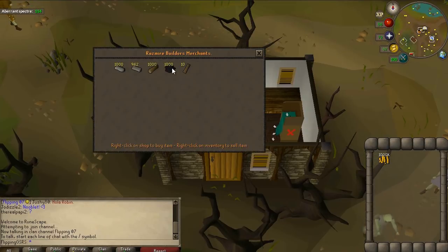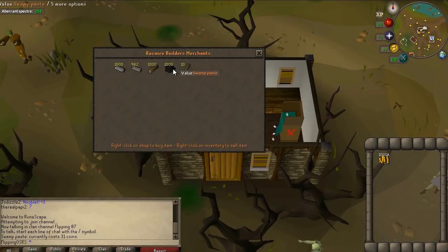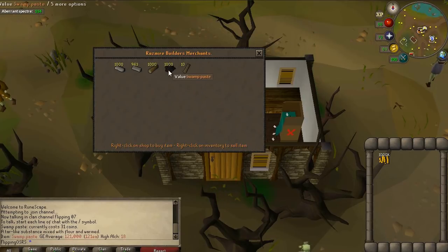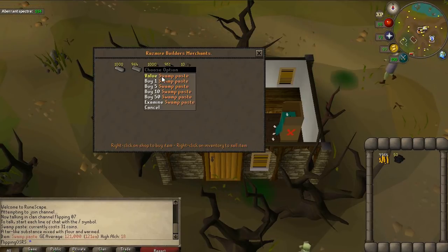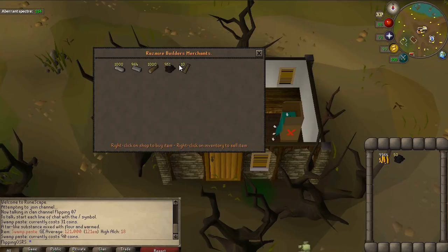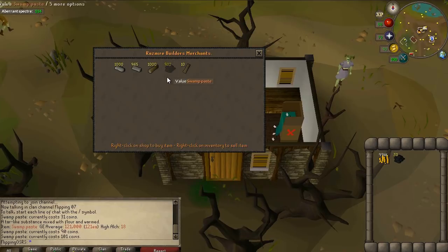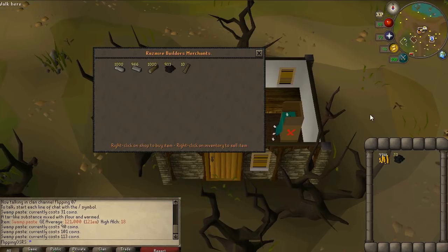In the store there's going to be a lot of stuff. What you're looking for is swamp paste — it's valued at 31 coins from the shop, however on the grand exchange it's closer to 120. The only problem is that the price goes up extremely quickly: it goes up to 90 after you buy 50, up to 100 once you buy 60, and up to 113 once you buy 70. So 70 is kind of the max that you can do. However if you just want to hop around worlds quickly, I just do the buy 50.